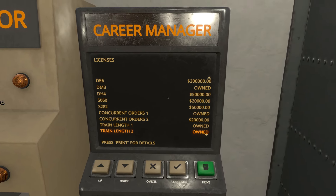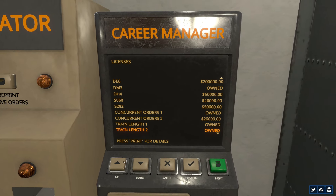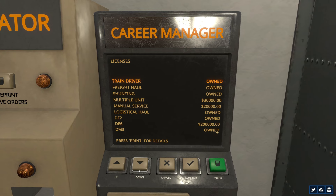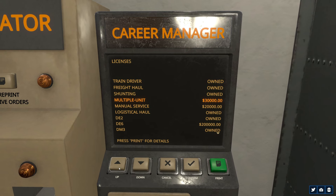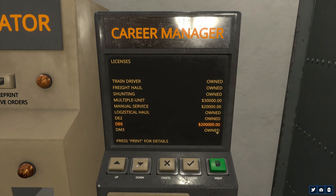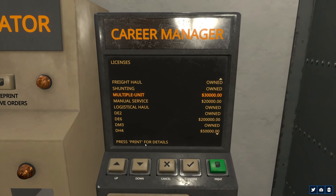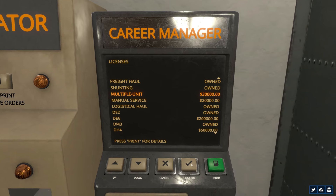The other license I want to look at is actually a slightly different way through the Career Tree, which is at a decision point right now. There are two different ways to go. We can grab the multiple unit license — train length two is a prerequisite for this. The other thing train length two is a prerequisite for is the DH4. The problem is there's no DH4 at this particular yard — I checked. So in order to move this cargo load, we need a more capable train. We're going to assemble a long set of locomotives using the multiple unit license.